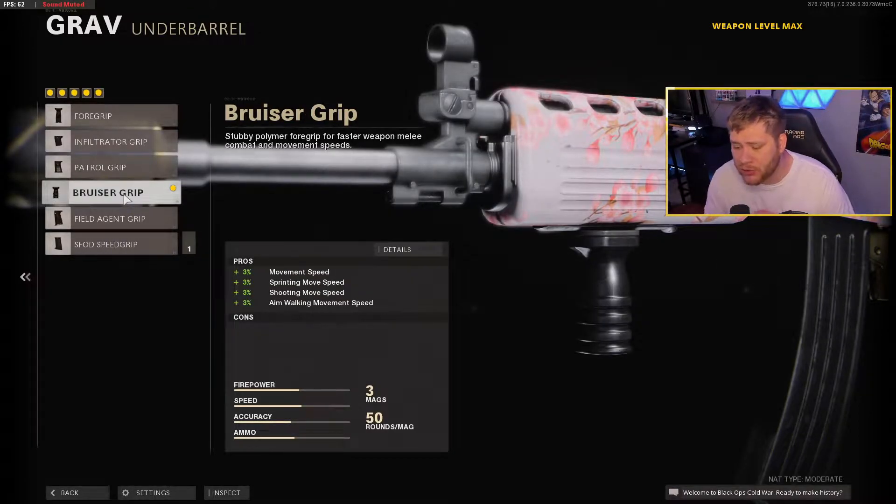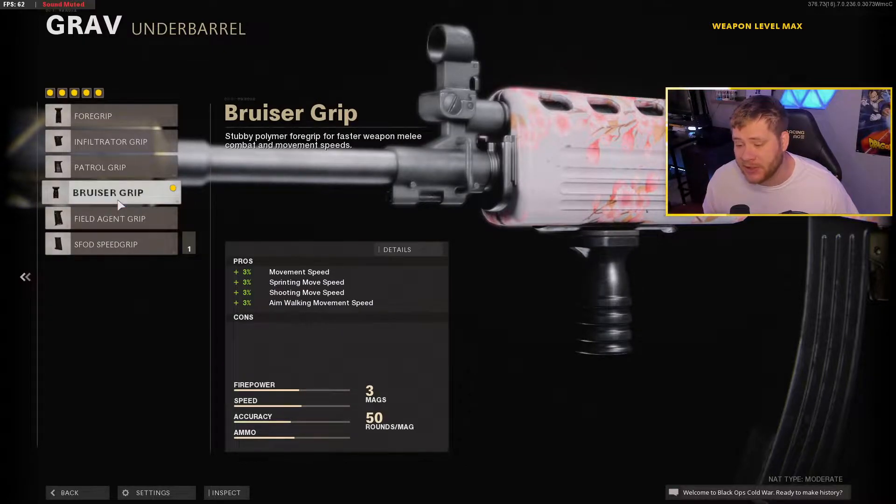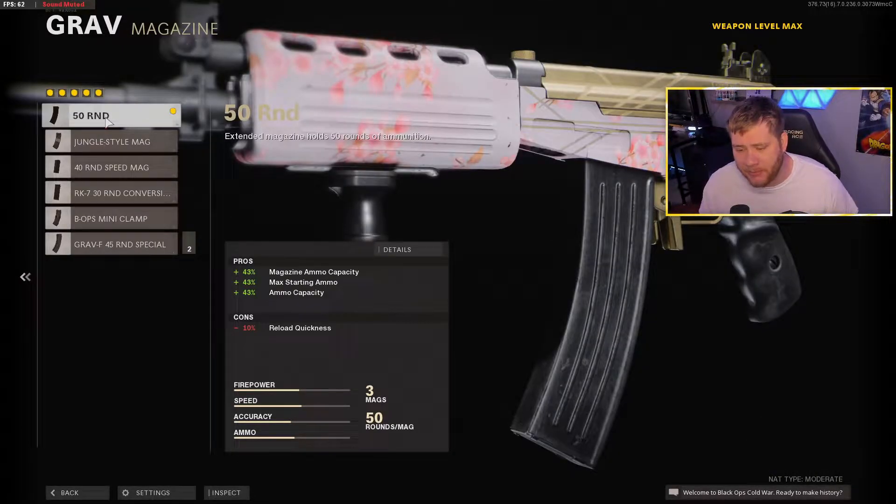For the foregrip we have the Bruiser Grip, which increases movement speed, sprint movement speed, shoot movement speed, and aim walk movement speed — all very beneficial for aggressive players. Normally I would run the Field Agent Grip, but I didn't think the recoil was bad enough to justify it, so the Bruiser Grip is what we're running in today's gameplay.